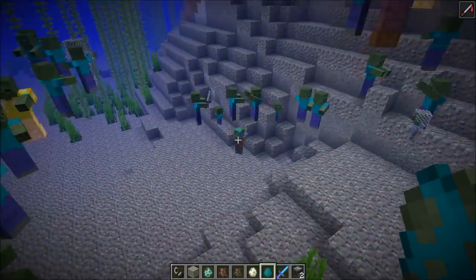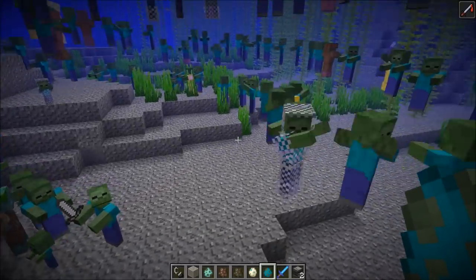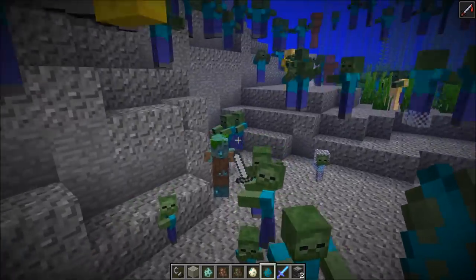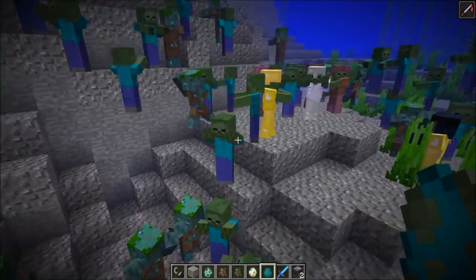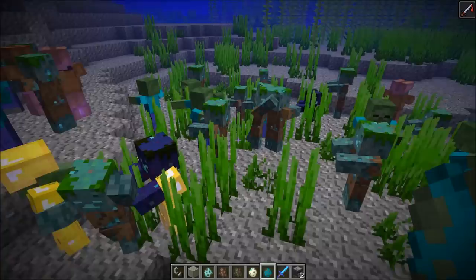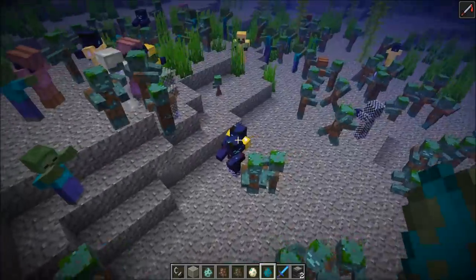Here we should see them converting any moment. You can also maybe see the rare blue drowned mob — they're quite cool. If a zombie has an enchanted helmet, then the drowned mob appears purple. We already have a purple drowned mob here. This is apparently a glitch when they had enchanted helmets as zombies — it's probably not intended, but kind of cool.